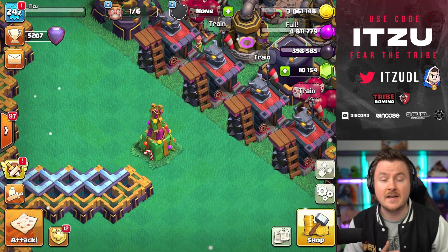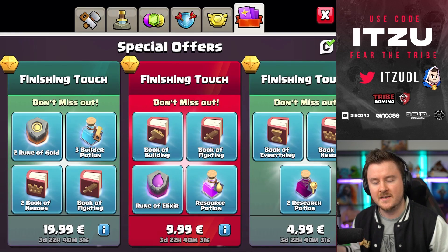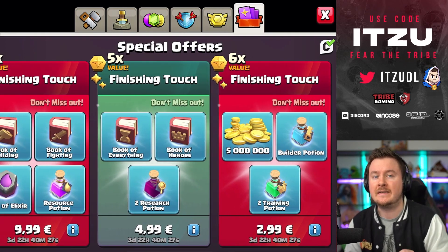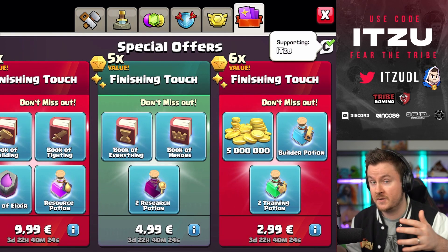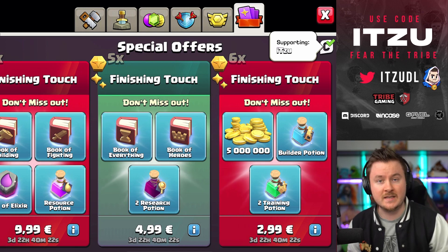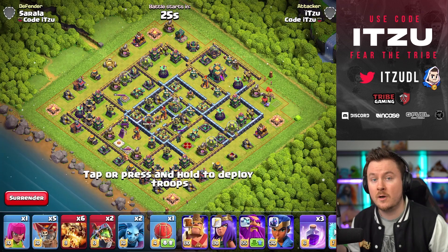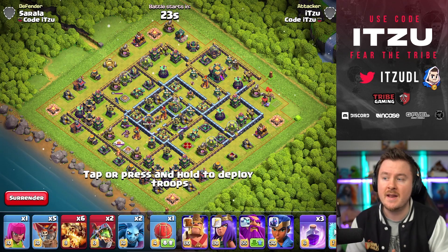Before we jump into those attacks, check out the new Christmas tree. There are a lot of offers in the shop and over Christmas there are typically a lot of offers coming. If you're thinking about buying any of those, make sure to use my creator code — it's a really big thank you for that.